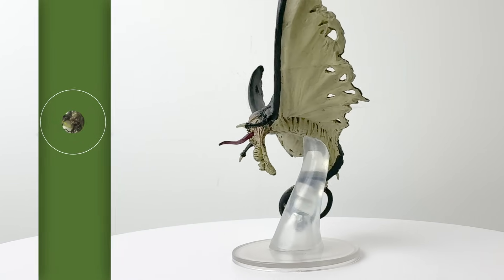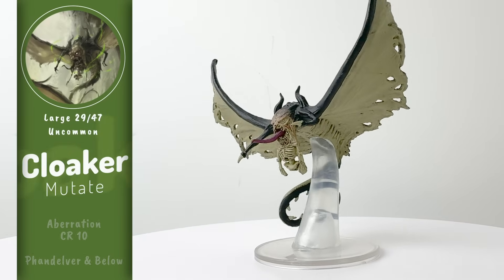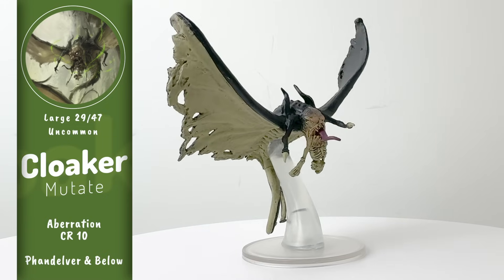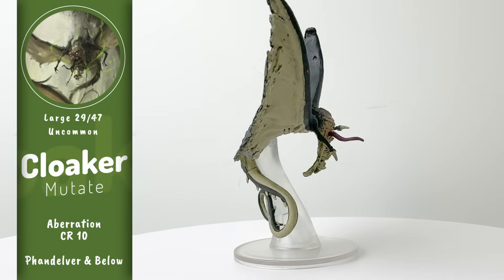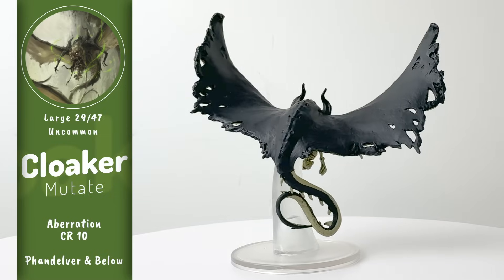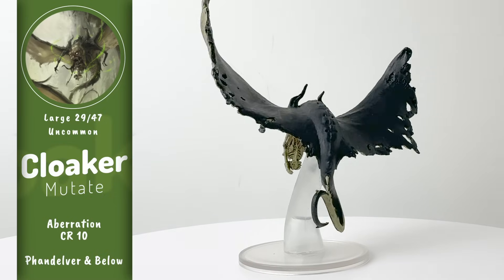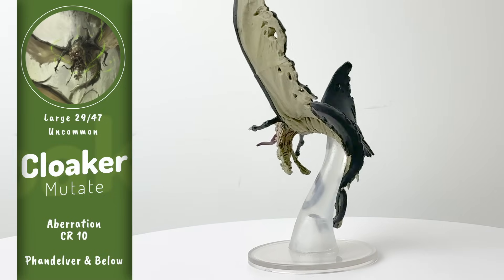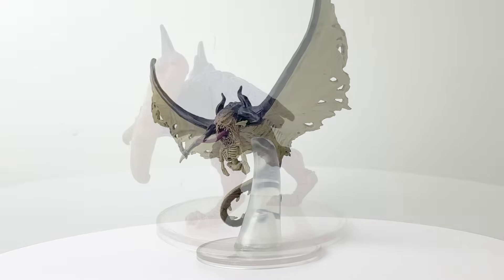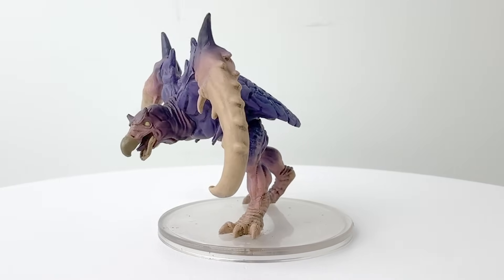Mutate is a name given to creatures that have mutated due to proximity to Far Realm energies. Here we have a Cloaker who has merged with its last meal to form this horrendous aberration. It can create four illusory copies of itself and swipe at foes with a corpse hanging out of its mouth to poison foes. It can also frighten foes with psychically powered moans.